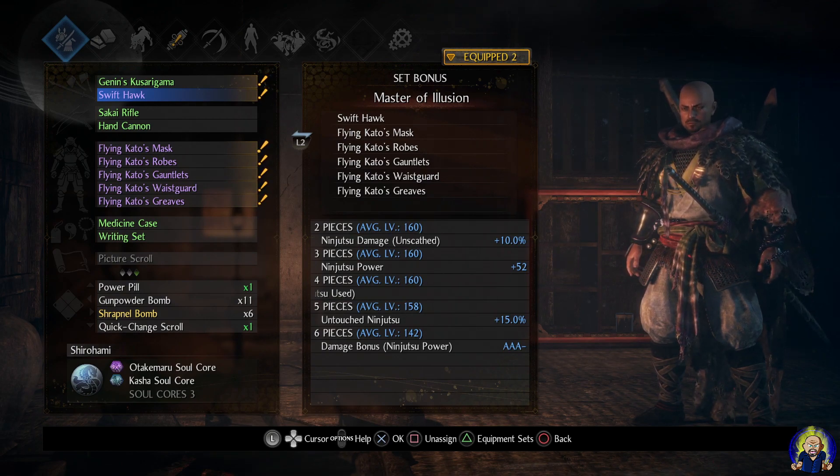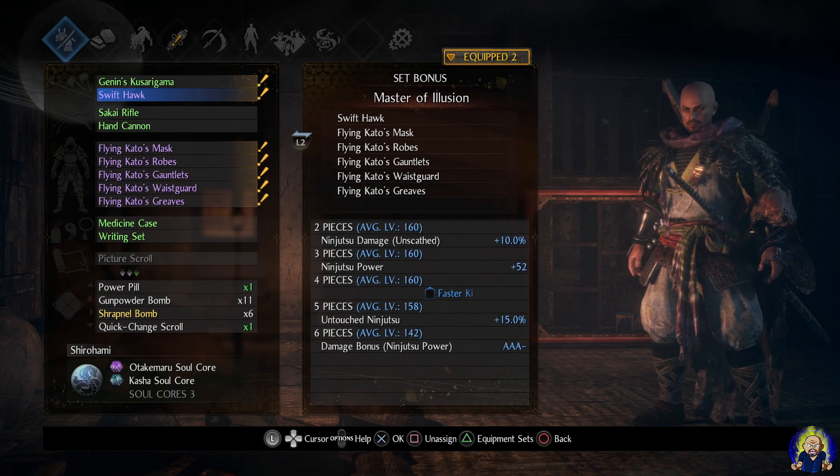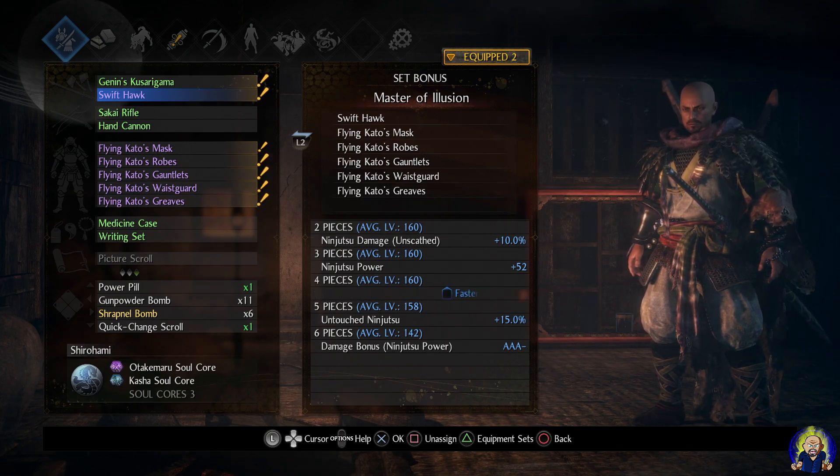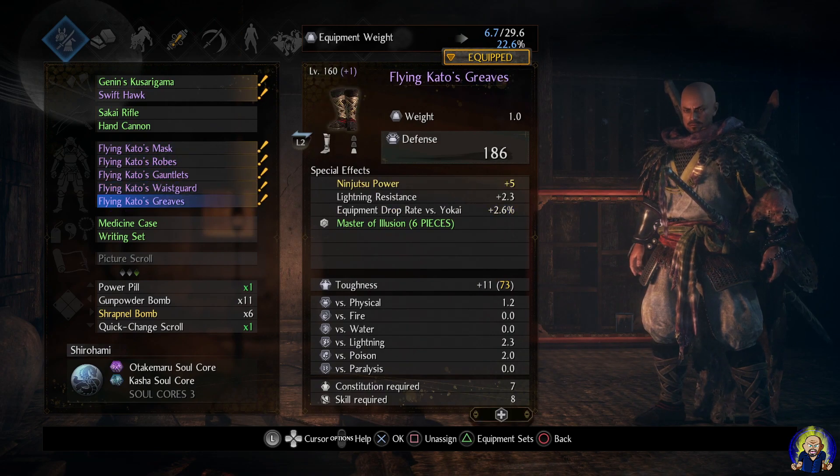The Master of Illusion set is going to be your main primary set. You basically just need the six pieces — Swift Hawk as a secondary weapon, and then the armor set. The bonuses are fantastic: ninjutsu damage unscathed plus 10%, ninjutsu power plus 52, faster ki recovery when ninjutsu is used, and 15% on-touch ninjutsu. You can grind for this armor set after unlocking Way of the Ninja: Veteran dojo mission, which is around the end of region three or beginning of region four.